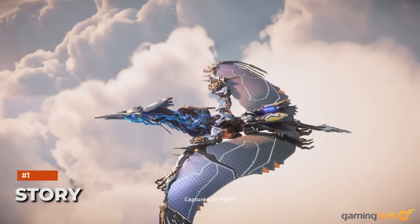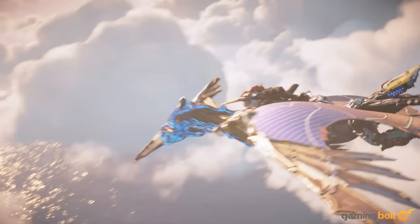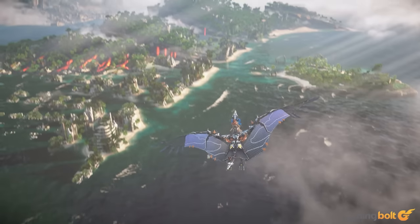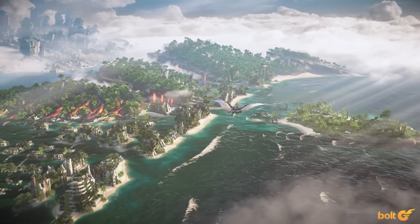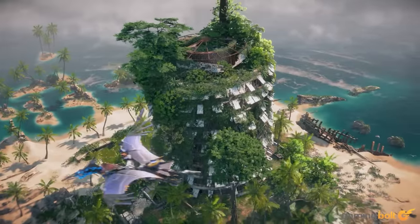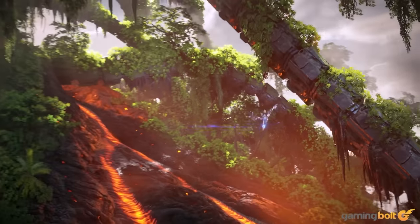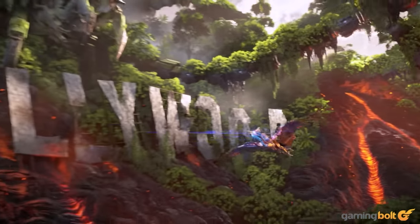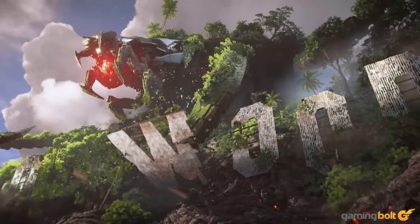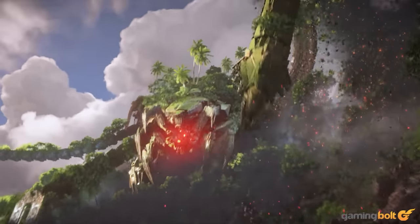New Story: Burning Shores offers a new story with Aloy venturing south of Tenkath Lands to the ruins of Los Angeles. She's tasked with taking down a sinister new threat to the planet, but who or what is responsible is unknown. Guerrilla Games has remained very tight-lipped on the plot, but as the key art and trailers have revealed, there's a Horus Titan — also known as a Metal Devil — rampaging throughout the region. Aloy will stop it, we hope, but there's likely another threat pulling the strings behind the scenes. Expect new side quests and lore that further expand the universe.